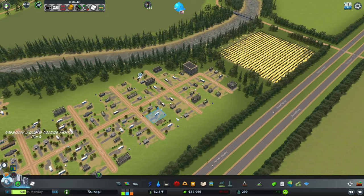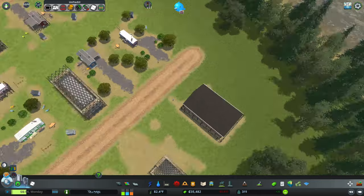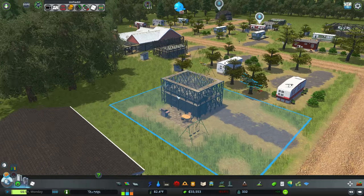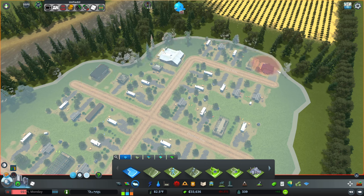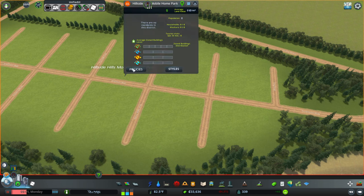We need these mobile home parks to continue building up. What is this — that's a big one. That doesn't look like a mobile home. That is a house on struts — what? I have a feeling yeah, that's what happened there. I was like, those are not mobile homes. Just gonna check the edges — this one hasn't started growing at all.